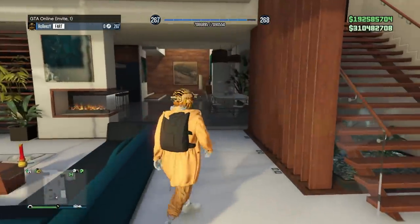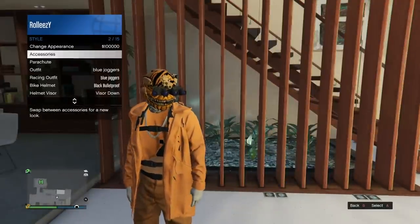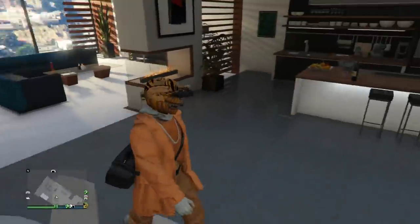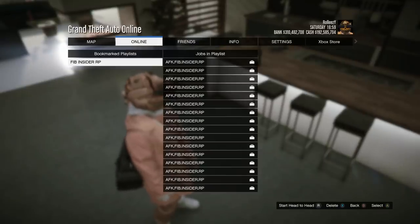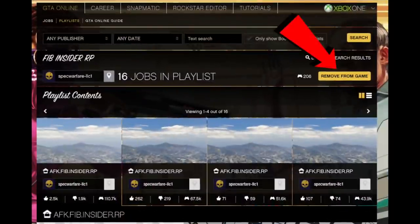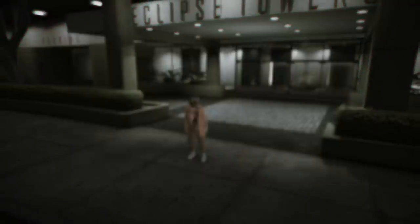This invite-only session is where you want to start the job from. Tell Player 2 to do the same glitch, then when he's in story mode shoot him an invite to the invite-only session. Once he's in with you, invite him to your apartment — not necessary but recommended — so you're both in there. Then start up the playlist. Make sure you downloaded the full playlist, not just one job. You want the whole playlist — that's 16 jobs. You can see the arrow at the top right to add it to your game.